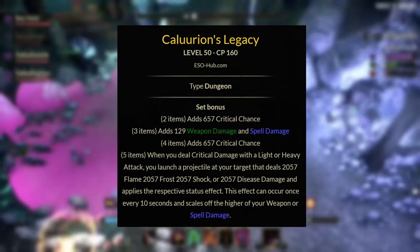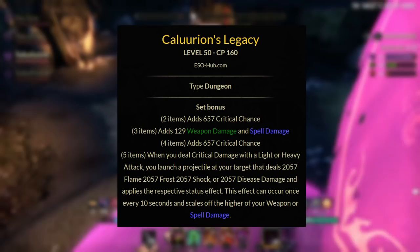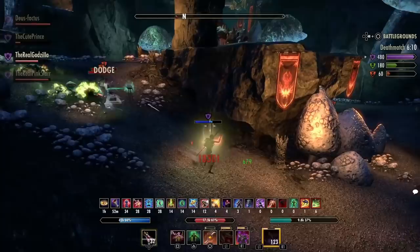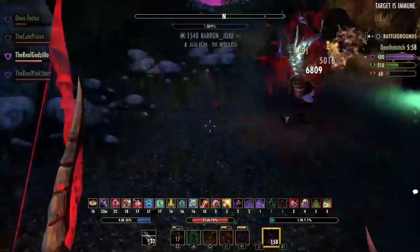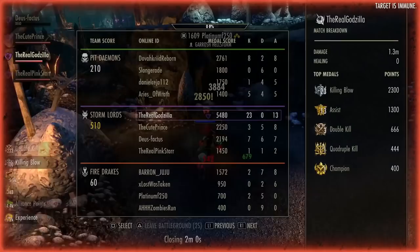Next we have Kaurian's Legacy. This gives you a two-piece of critical chance, a three-piece of weapon and spell damage, a four-piece of critical chance, and a five-piece: when you deal critical damage with a light or heavy attack, you launch a projectile at your target dealing flame, frost, shock, or disease damage and applying the respective status effect. This effect can occur once every 10 seconds and scales off the higher of your weapon or spell damage. This set is insane on the Nightblade and allows for incredible burst potential for both Magblade and Stamblade.